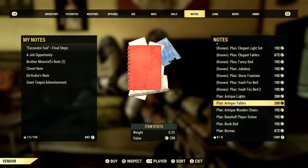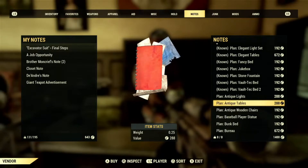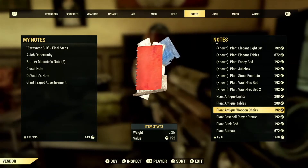There are 288 caps each, so that's like 488 or something like that. And that's how you get the Antique Lights and Antique Tables plans. You also get the Antique Wooden Chairs as well.